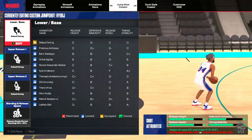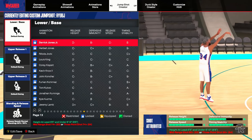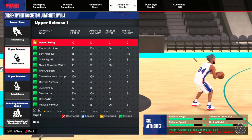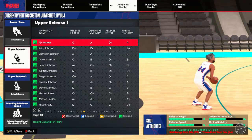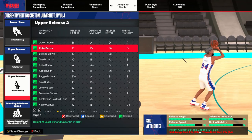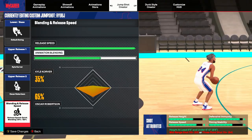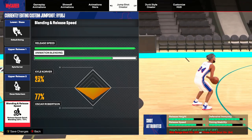The jump shot has been tested by someone with an exact 85 three-ball who shoots many shots off the dribble, so I highly recommend it. You're going to use a Dwyane Whitehead base, then your two releases: the first is Kyle Korver — found on page 14 — and the second release is Classic Oscar Robertson. Your release speed is maxed, and you'll blend it at 77% Oscar Robertson and 23% Kyle Korver, giving you an A+ release speed.